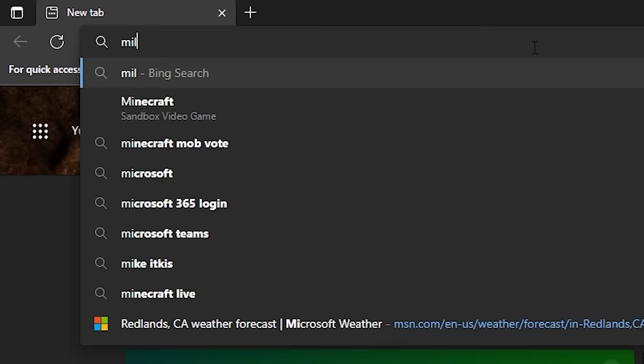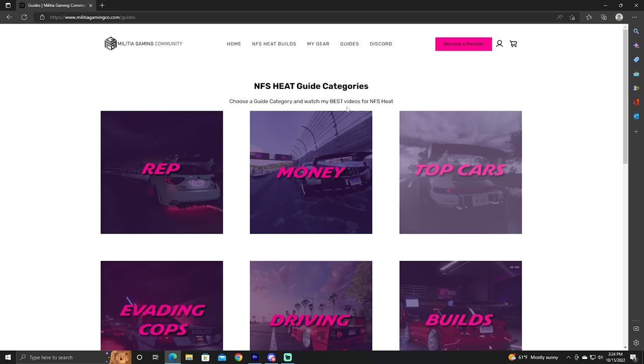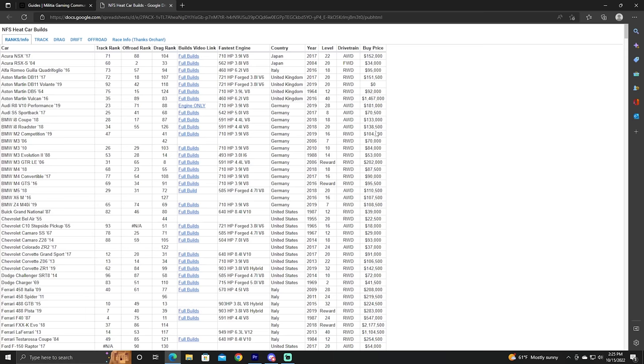Real quick before I get into the video, I want to mention that we've got a Militia Gaming Co. website. That's where I have all of my best guides — all of the guides about rep, money, escaping cops, and driving faster. And if you're looking for all of my builds, they're all linked there at MilitiaGamingCo.com.